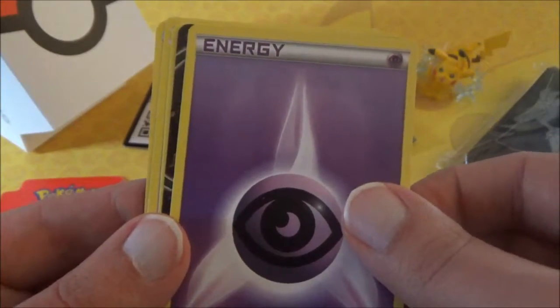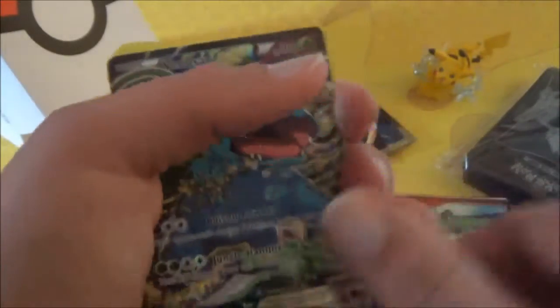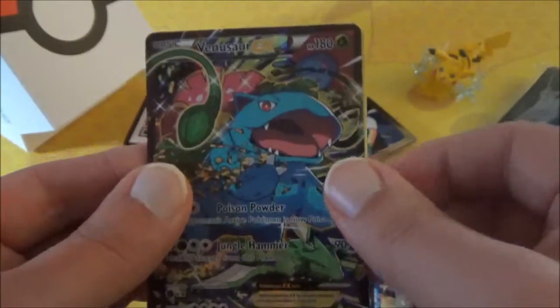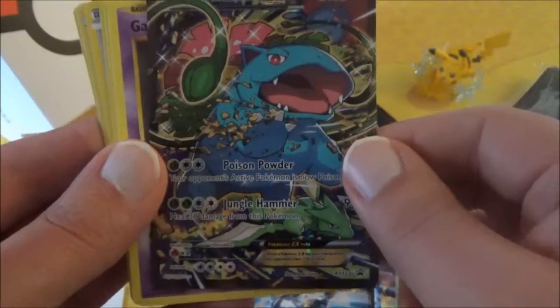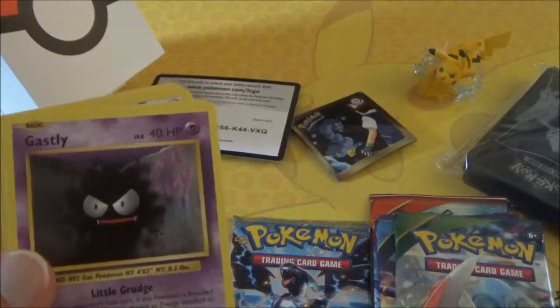And our special EX — hey, it's a Venusaur EX promo! It's a full art promo. I don't remember what set it's from — it's a little bit curved but that's okay. It's X and Y number 123.